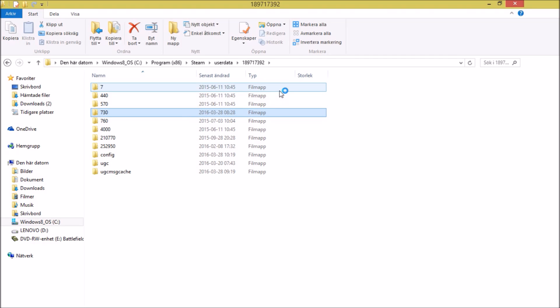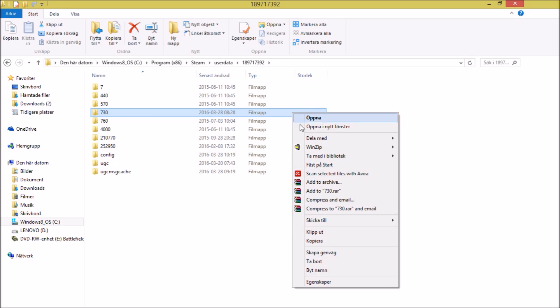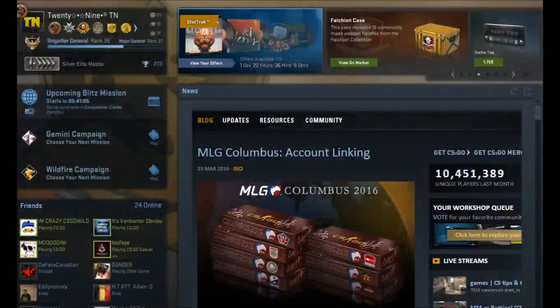Deleting the 730 folder will reset all your Counter-Strike: Global Offensive options, so remember your sensitivity and other settings will be deleted — not your items. It will just take longer for CS:GO to start the first time. You can screenshot your options beforehand and re-apply them afterward. That was the fourth way.